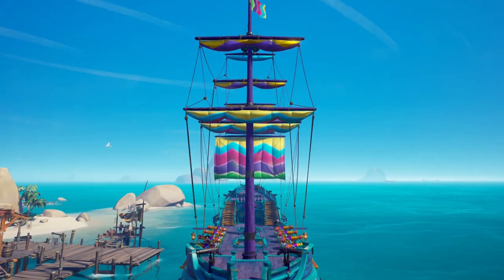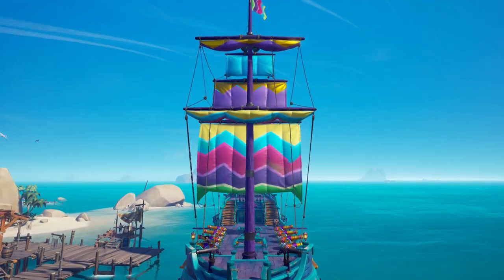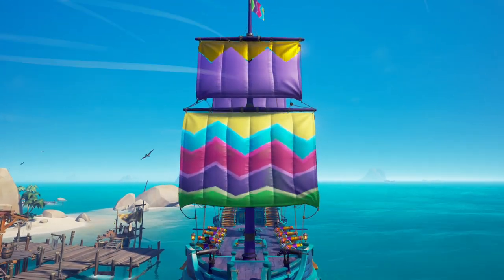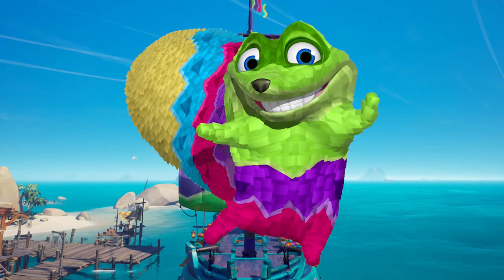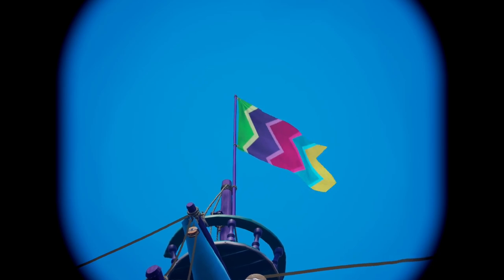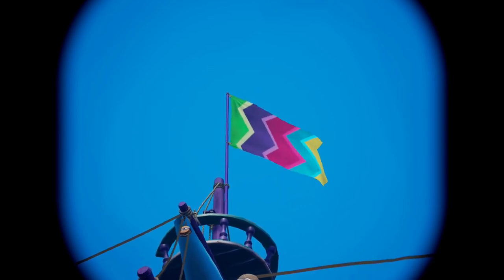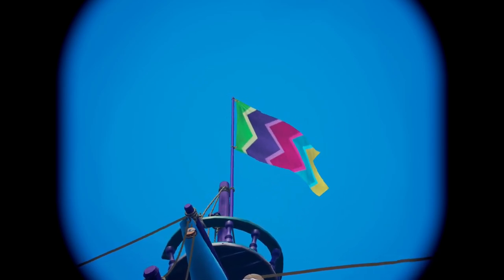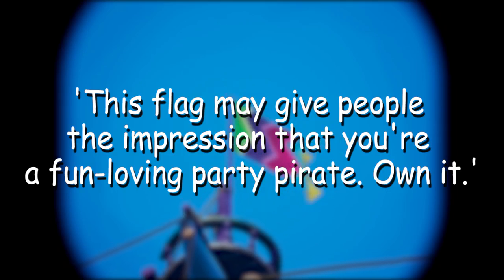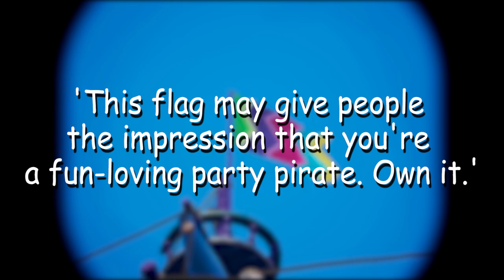The collector sails add even more lines of color and are accompanied by this description: 'These bright colors pay homage to the mythical paradise garden where it's always party time.' This is a reference to the introduction song when you started the game. Also worthy to note is that the zigzag pattern on the collector sails depicts the exact same zigzag pattern as found on a Fudgehog — another one of my favorite types of piñata. The flag features a similar pattern, with the description: 'This flag may give people the impression that you are a fun-loving party pirate. Own it.'